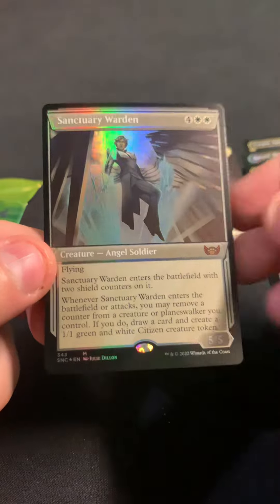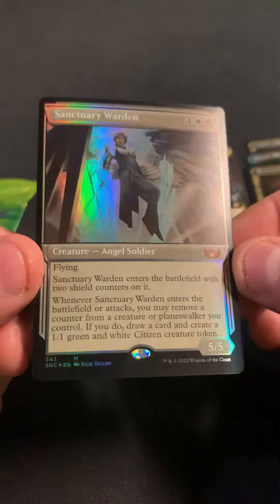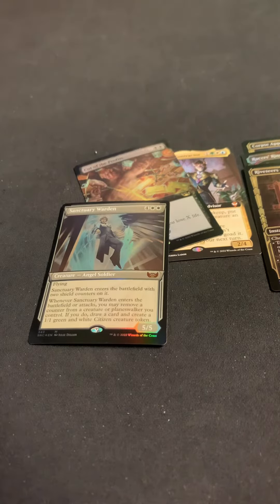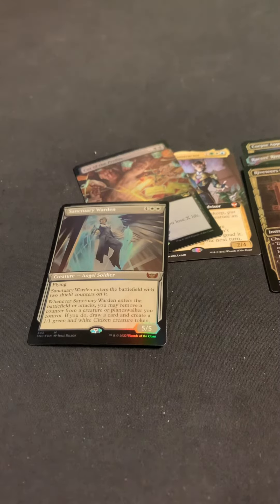Riveteer's Charm. Hey, there's a Sanctuary Warden in the Showcase Foil. It's a nice one. I don't think it's worth a whole lot, but it's still a Foil Mythic.